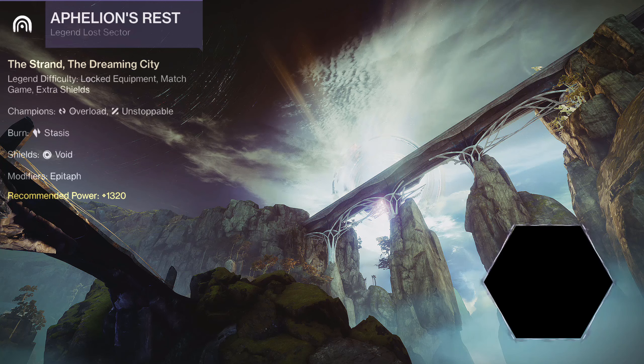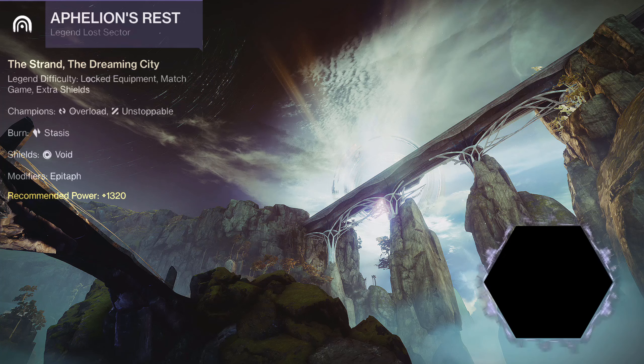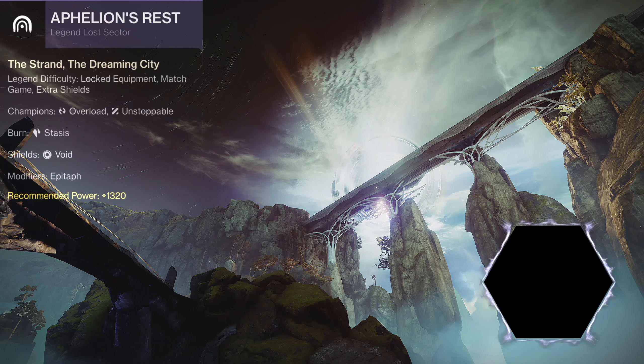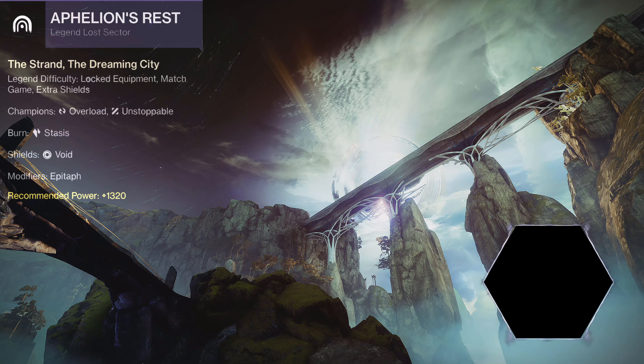Recommended power level: 1320. Champions present: Overload and Unstoppable. Burn present: 50% bonus damage to all Stasis damage. Shield elements present: Void.